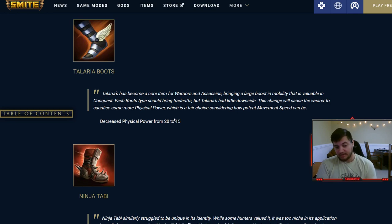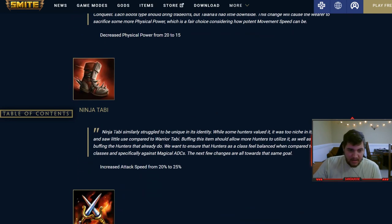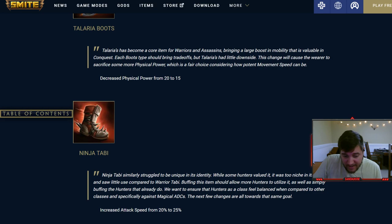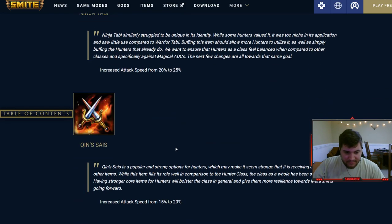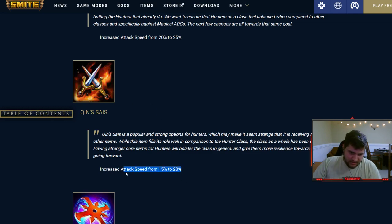Hasten Katana got a nerf — it was too accessible super early; people were just building it first item. Talaria Boots had power lowered, which is good because they're a movement item — you're actually sacrificing something now for that movement speed. Ninja Tabi buffed from 20 attack speed to 25 attack speed, which is really good. If you're ever on the fence between attack speed or power on Apollo or Anhur, just go attack speed because it's better now with this buff.